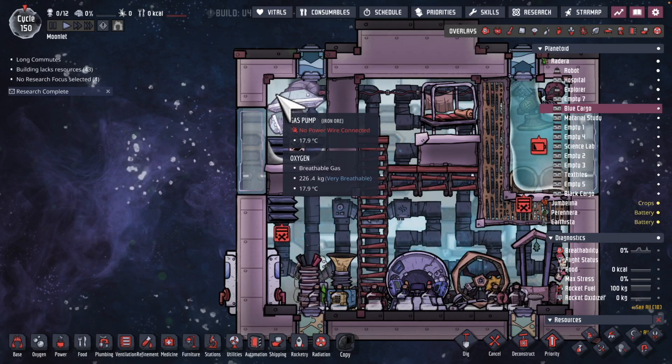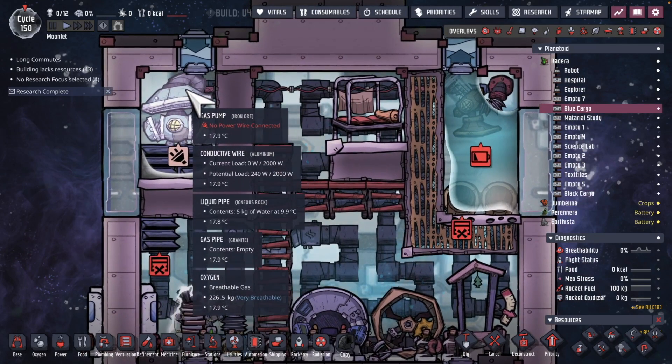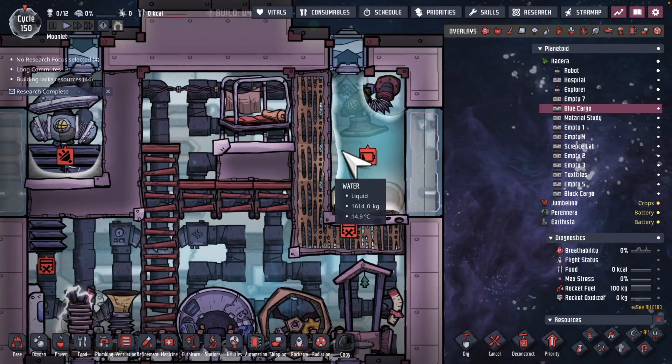So whatever base that I go to next — it's going to be the oily asteroids — I won't have to produce my own oxygen or find a water source.